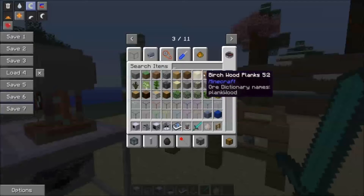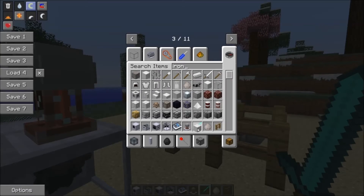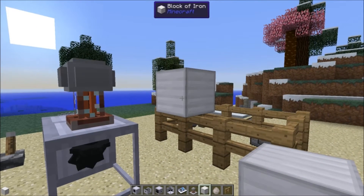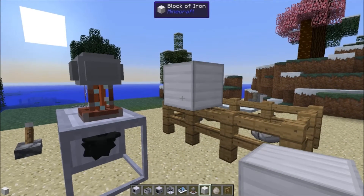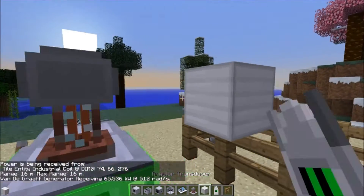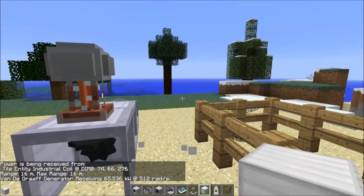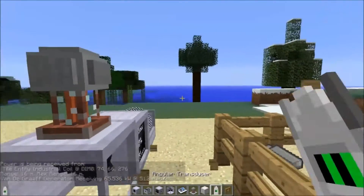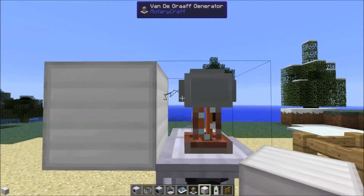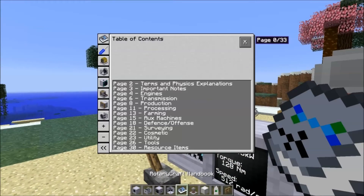It will also discharge itself into conductive objects apparently. Let's see if a block of iron does it. So if you have a conductive block touching the Van de Graaff generator, then it will discharge straight into it. Of course it will jump further if it has more power, according to the handbook entry.